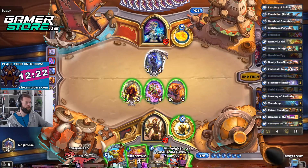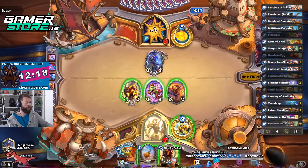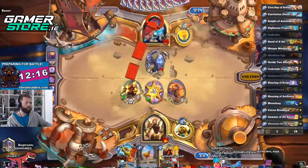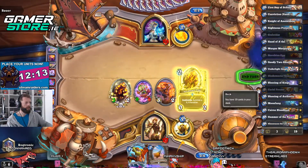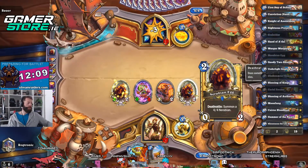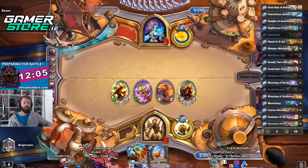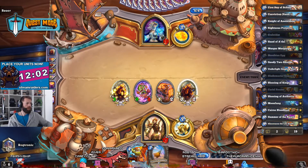We want to make sure we clear this. Boom, there. And we will just go as wide as we can. The eggs are really good in this deck because they dissuade — really dissuade — board clears.